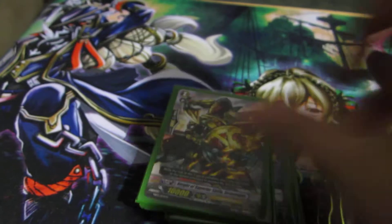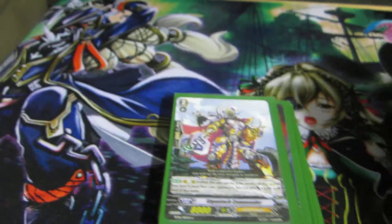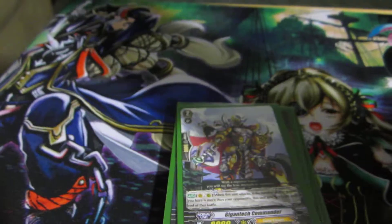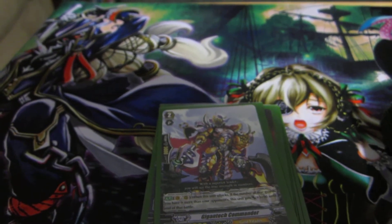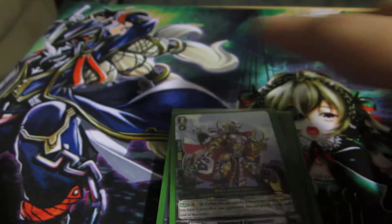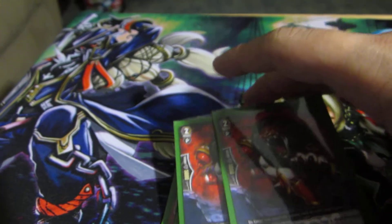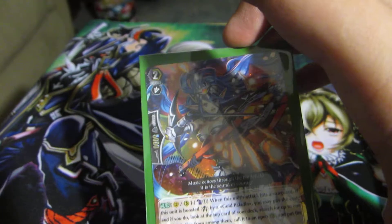Four of our 10k vanilla. I only own two Tripps — there should be four in here, but I only own two. And then two of this guy for right now: Gigatech Commander. If you have more rearguards than your opponent, they become 11,000, so pretty okay for a grade two. And then two 10k interceptors, because I don't think Gold Paladins really have a good spot right now. One Vivian.